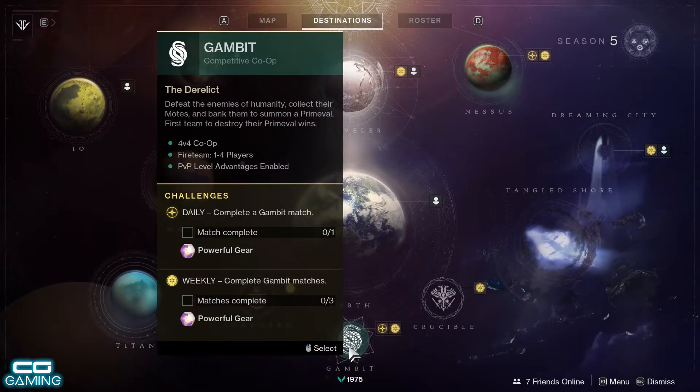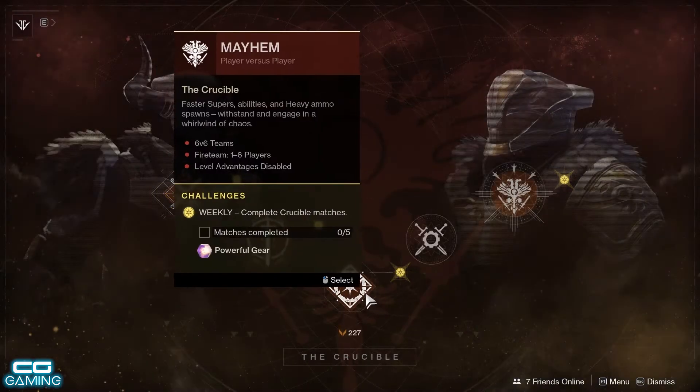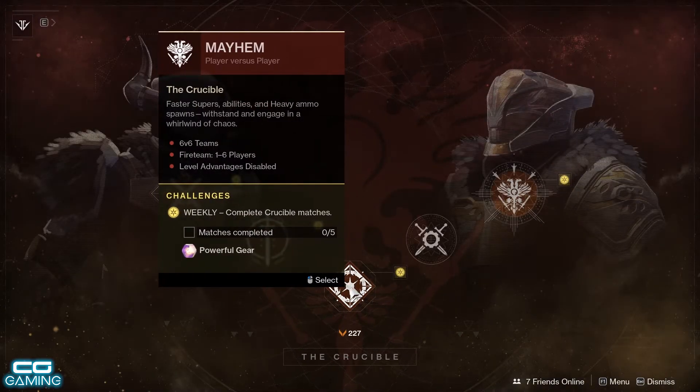You've also got your usual Gambit Reset — complete one match to gain powerful gear and three matches to gain powerful gear. Then in Crucible we have a second week of Mayhem. This is by far my favourite PvP game mode in the Destiny universe and it's such a shame that it's a limited time event. I think it should be a permanent game mode, and hopefully Bungie realise how much people love Mayhem after running it for two weeks so we get to keep it full time.